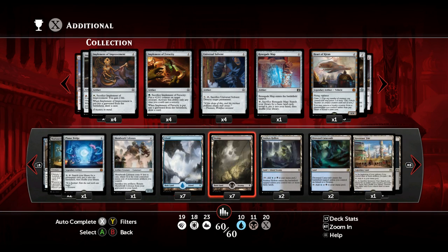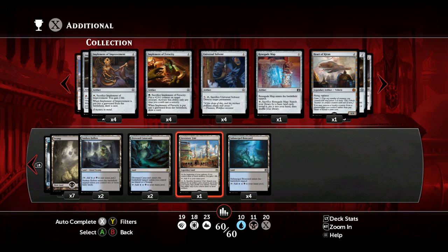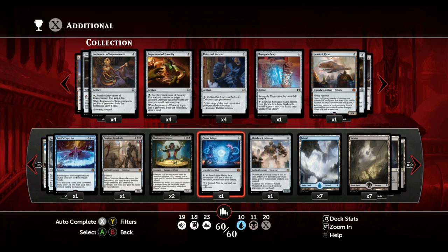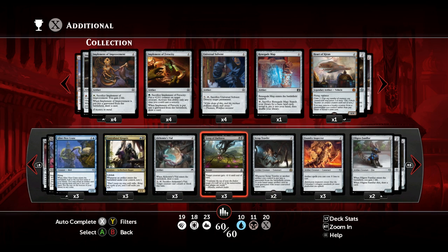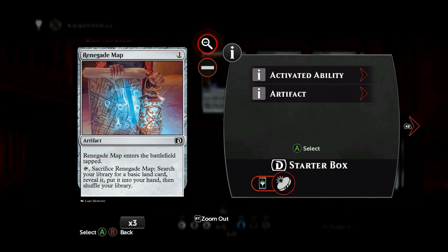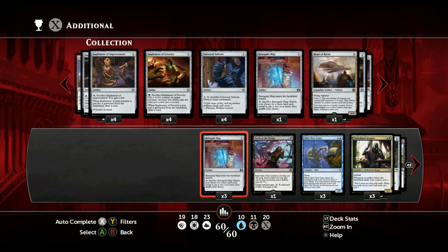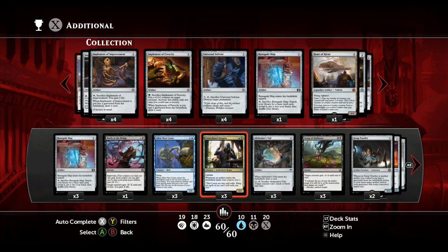In the mana base I play seven Islands, seven Swamps, two Sunken Hollow, two Drowned Catacomb, one Inventors' Fair because it's a legendary land, and four Submerged Boneyards. I took out Evolving Wilds because my mana was sometimes screwed — not enough mana to do all the shenanigans I wanted to do. I already thin the deck out with the Renegade Map, so I can't thin the deck out too much either, especially not early in the game. The mana curve is a bit weird — four one-drops, twelve two-drops, and then we go down to eight, five, three, and slightly back up at the end with all those fatties. That's the deck, guys — I hope you enjoyed this deck tech video. Hope to see you at the gameplay video. See you guys there, bye bye, have a nice day!